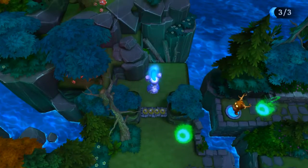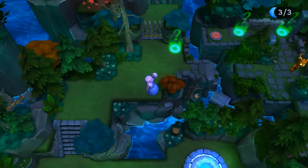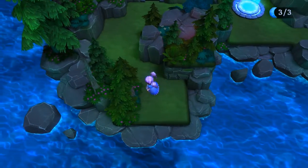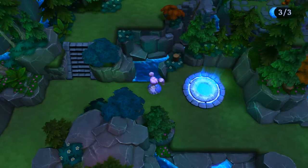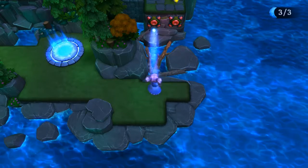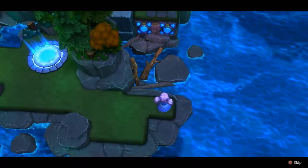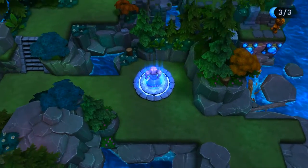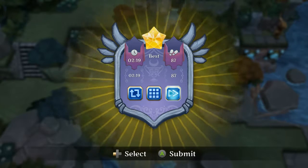We switch back to Luna and can now reach a crystal. Switching over — I think we'll need to go down and use Luna's shot ability. I shoot two targets and now the moonling can get over there and grab that star for us. Not bad at all! Though we didn't get the time star or the steps star for that one.